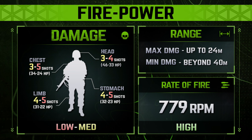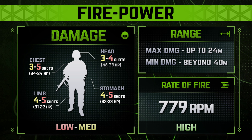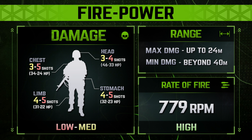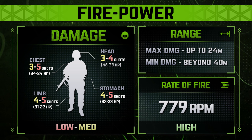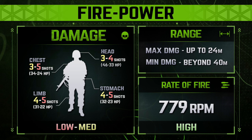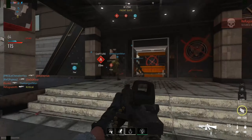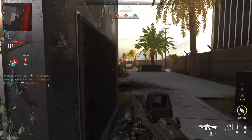Moving over to Modern Warfare 2 now, the 5.56 Icarus deals 34 damage for a chest shot up to 24 meters, dropping down to 26 from here up to 40 meters, which is where the minimum damage of 24 is dealt, giving it a 3-to-5 shot kill on the upper body. Nothing too spicy, generally pretty similar to the HCR 5.56 but with a tad less range. Hits on the stomach and limbs equate to less damage being dealt, meaning it might take more bullets to put your target down, slightly increasing the kill time as a result.